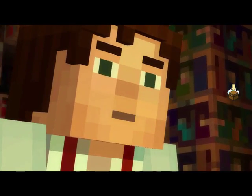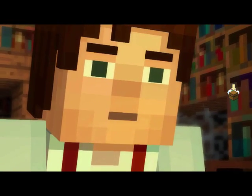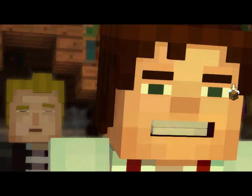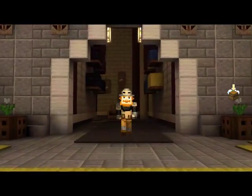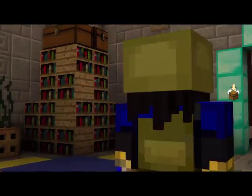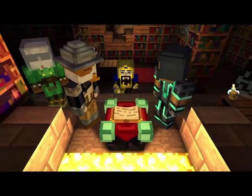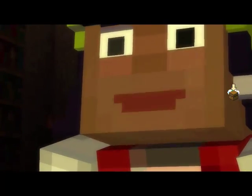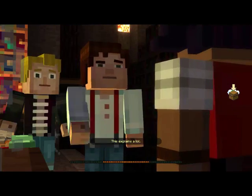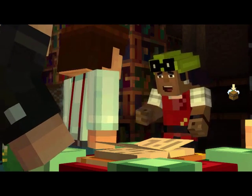The battle was fierce, but the Order of the Stone emerged triumphant, saving the land and ensuring peace and prosperity... well, not exactly forever. These five members — five friends — together would give so much to gain their rightful place as five heroes. They would slay a dragon. Ivor was a member of the Order of the Stone? The stories never mentioned him. This might explain why Ivor had such a grudge against Gabriel. They lied to us. They lied to the whole world.